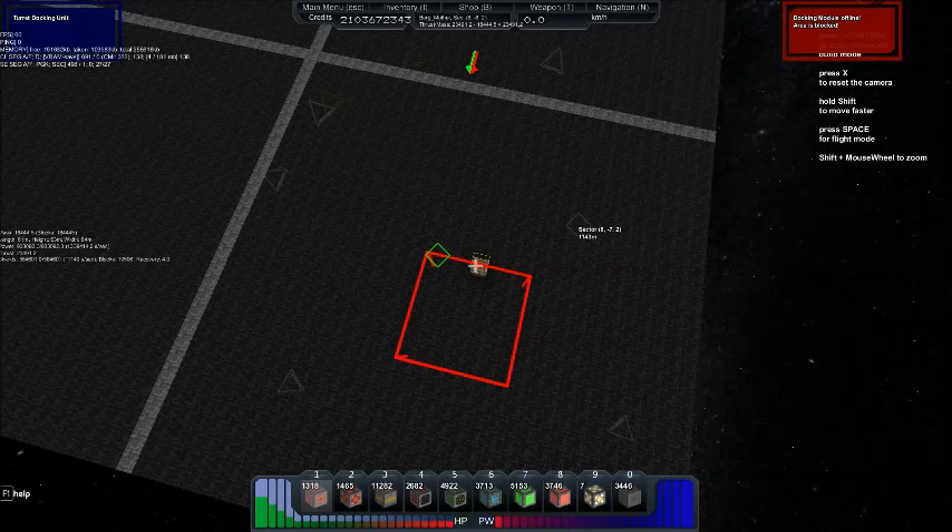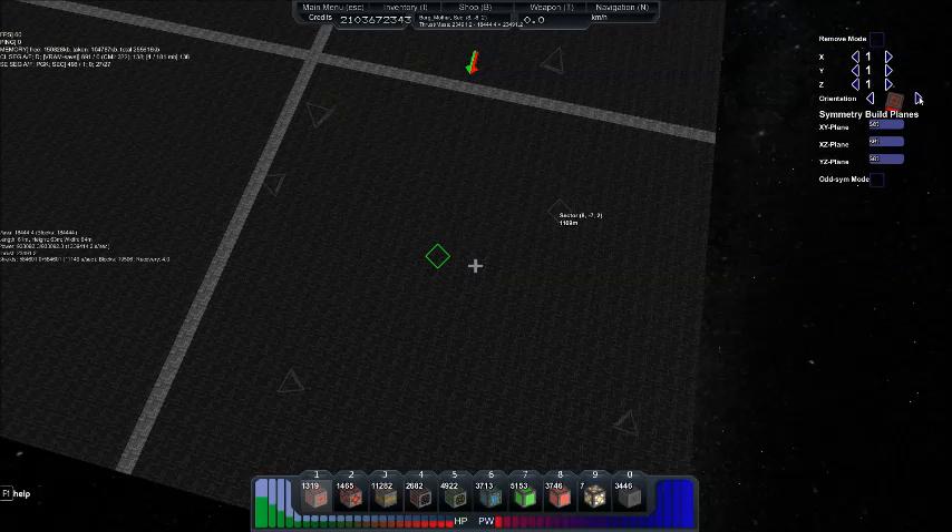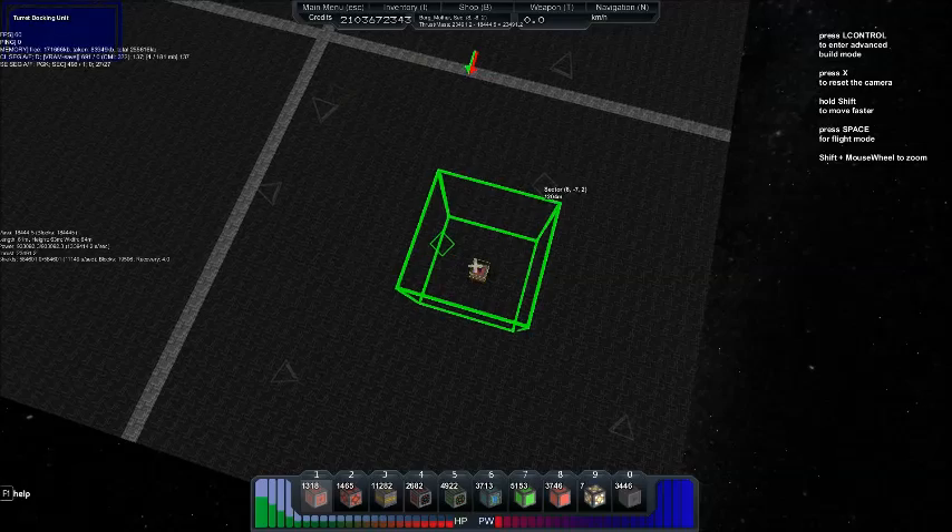Now, the first thing you might notice if you've ever planted a turret before is that it only faces one direction — well, that doesn't work very well. The way you change it is by orientating it: press left control if you're using the default keys, and change it until you get a bright red square, which means it's facing the direction you're pointing. Voilà, now we're green to go.